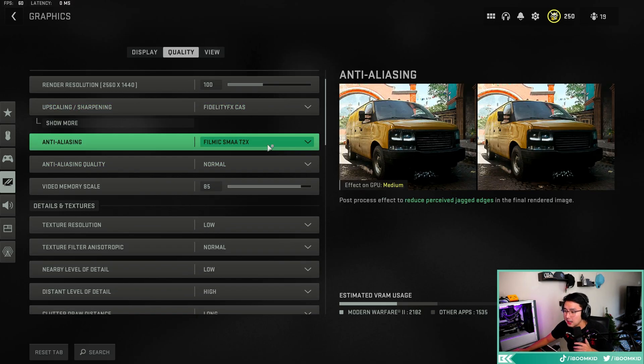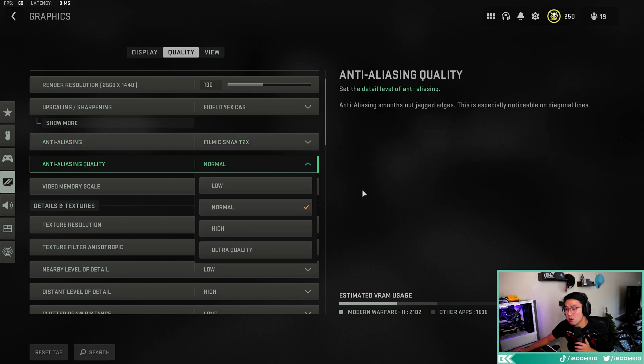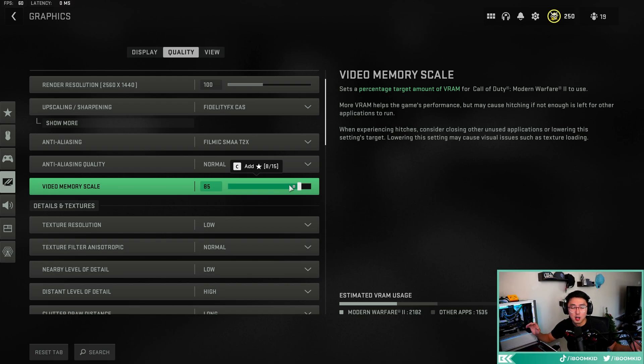For anti-aliasing, use Filmic — this is the one that helps with graininess and visual noise in your game. Anti-aliasing quality is at normal. A controversial setting: a lot of people have it at 90, but this is why you hitch in games, especially if you have OBS open. It can cause crashes. Just put it to 85 or lower. If you have a lower-end GPU and still experience hitching, drop it to 75 or 80.